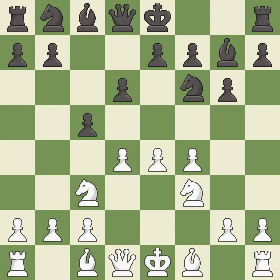c5 takes space in the center and attacks the d4 pawn. dxc5 captures a pawn and releases tension in the center. Qa5 develops the queen, pins the knight on c3, and attacks the c5 pawn. It is the last book move.